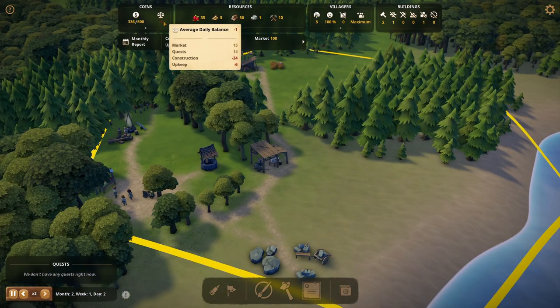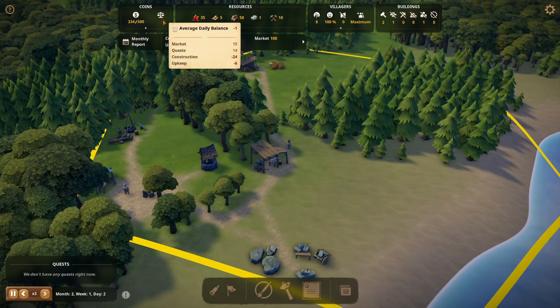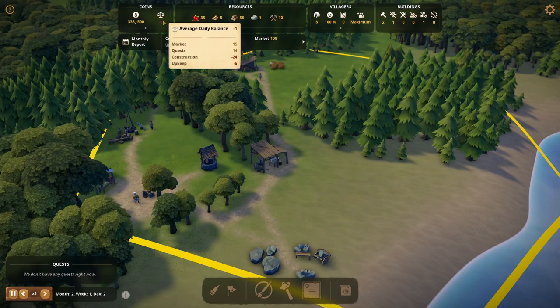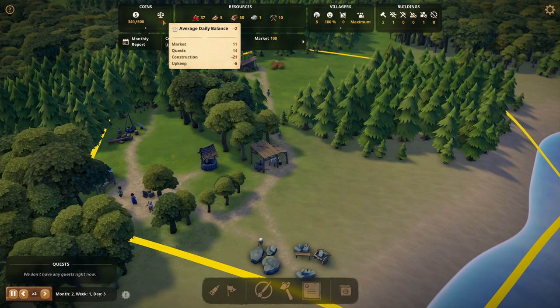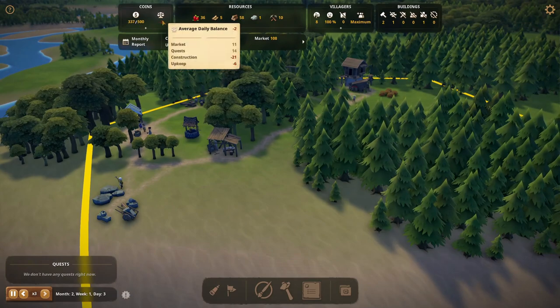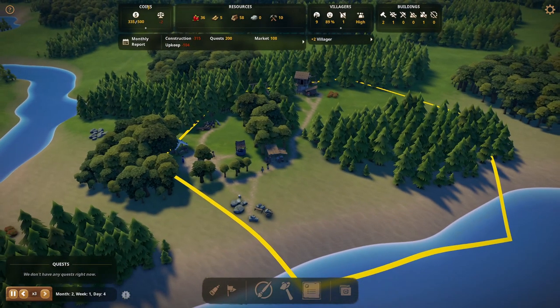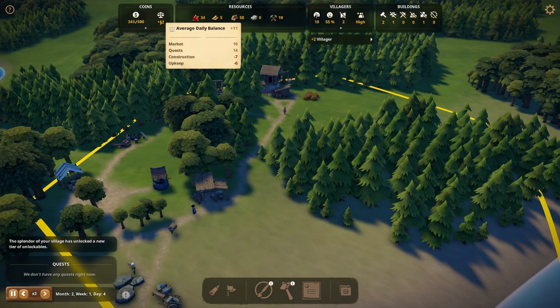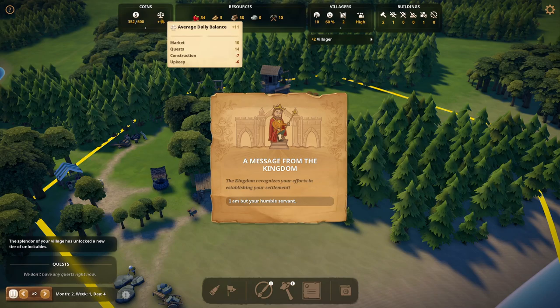We're at minus one right now, but we can see that we're making construction costs dragging the number down — minus 24 because of construction costs, 10 from a quest reward. Those shouldn't be part of the average daily balance. We're making 15 from the market and our upkeep is about six per day, so in total we're making about five ducats a day. That's why our money's going up even though it's saying we're losing money. It's not helpful to say we're losing money when we're actually making money. This could be radically improved. When construction costs come down, all of a sudden we look like we're making tons of money, but nothing has actually changed — this should be more stabilized for accurate at-a-glance information.